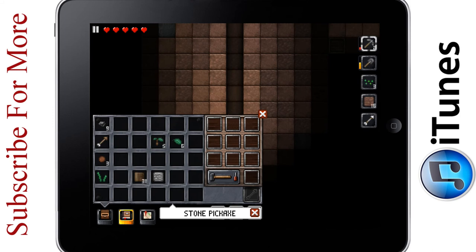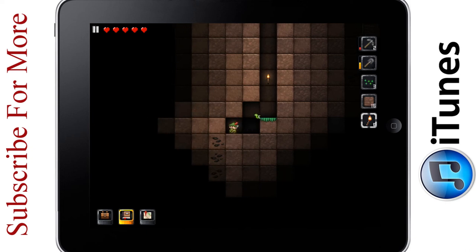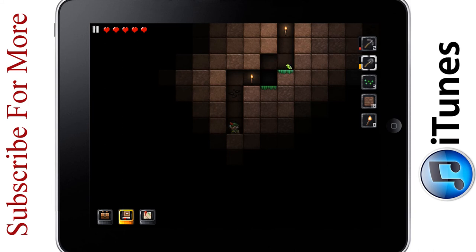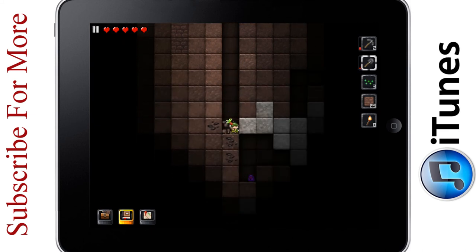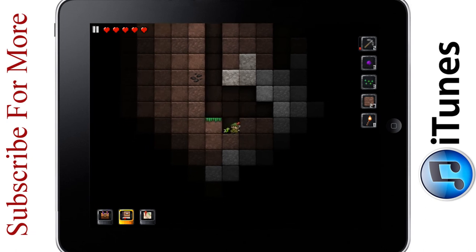Ooh, there's some coal. Before we go any farther, I'm going to craft a couple torches, which is basically just putting coal and sticks together. Let's make some torches — and there we go, ten torches. The nice thing about torches is you can place them anywhere on the screen. I'll put one right there. And a birdie came down to join me. There's some coal — I'm going to get this coal and then continue my one-block hole. I got that coal. And then there's a purple slime. When you break slime they get smaller and drop slime balls — you can make colored torches out of slime balls.